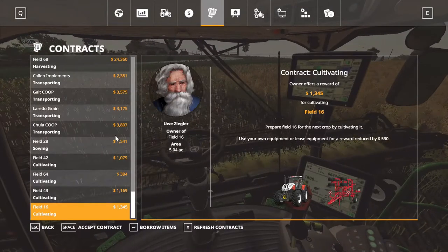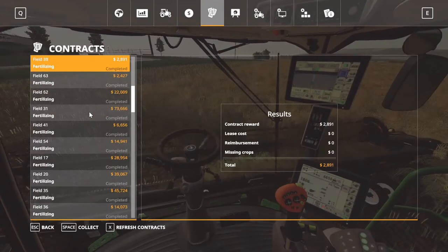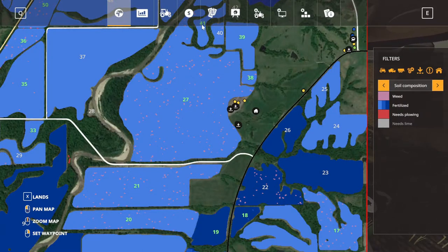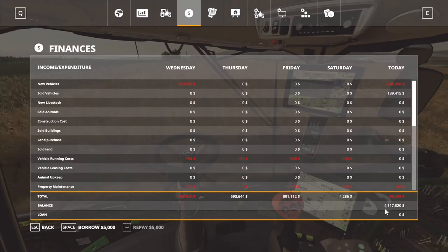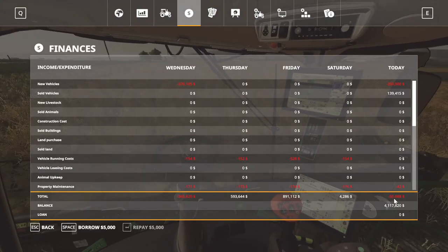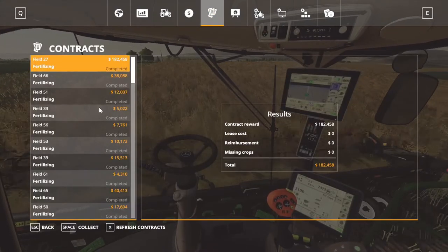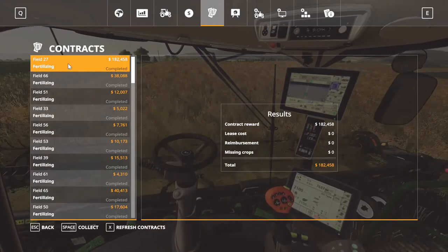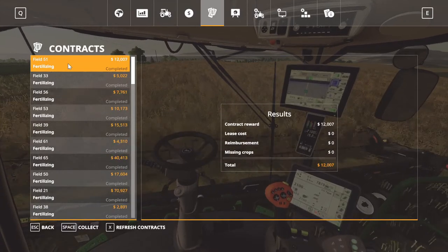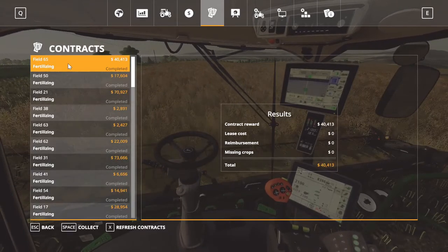Let me show y'all some things. We're fixing to get some money. We're at $4,117,820. We do not have a loan. We're at $4 million. Field 27 is completed, folks. I'm just gonna go through these pretty quick - y'all can try to pause or whatever. Yeah, you can add up that money right there.